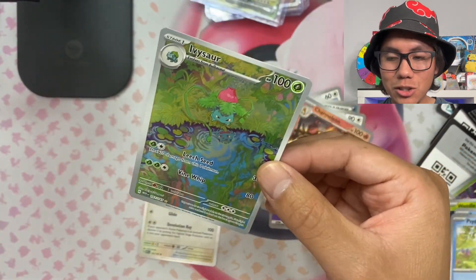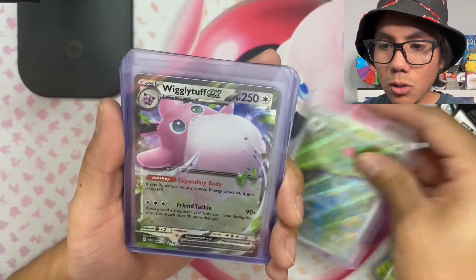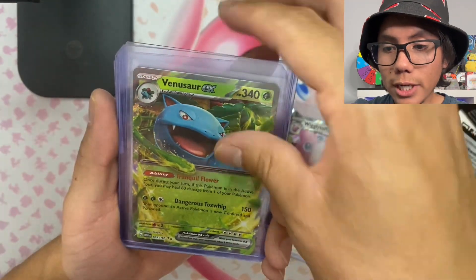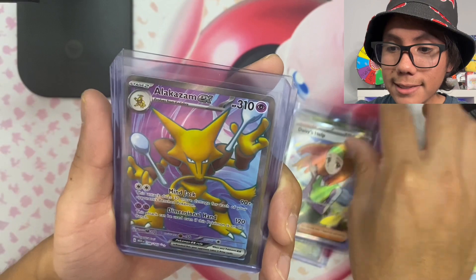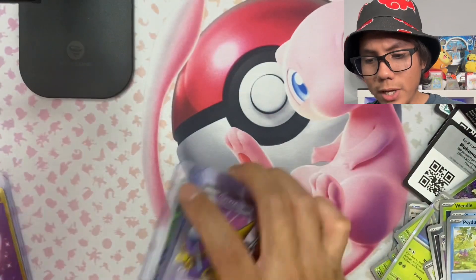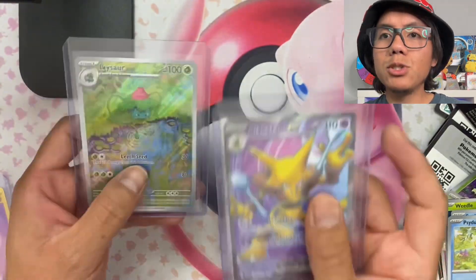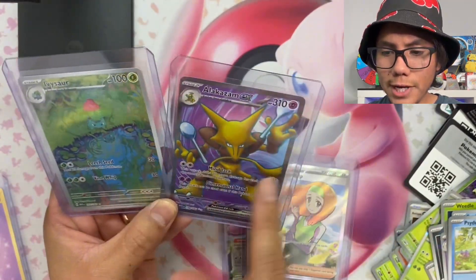Let me go ahead and recap just the big hits: the Ivysaur we just pulled, Wigglytuff EX, Venusaur EX, Daisy's Help full art, Alakazam EX, gold psychic energy — and we got two Alakazam EX total. I want to say it's between these two cards as my top hits for the video. That's the end of the video — let me know your thoughts on the box, guys. Do you feel like we pulled enough hits? Let me know in the comments, and if you've opened one of these boxes, let me know how it went. Thanks for watching, I'll see you on the next one!